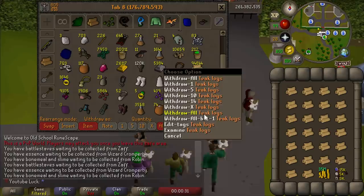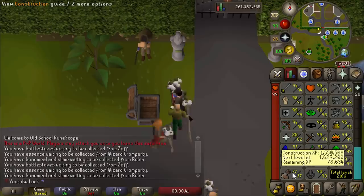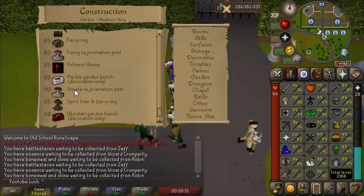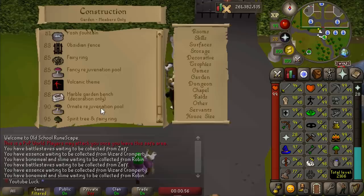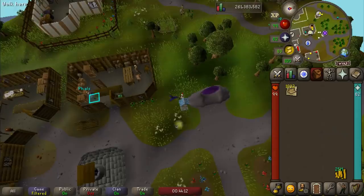We're not going to let that happen. We have 95,000 teak logs right now and I'd have to make them all into teak planks to get 99 construction, but we're not going for 99 right now. I just want to get at least 83 so I can get a +7 boost and make the highest level rejuvenation pool in the house, which will heal all my stats including HP. Plus we'll be able to add the fairy ring into our house, which is way better than teleporting with the slayer ring to the Fremennik estate. So let's start making some planks.